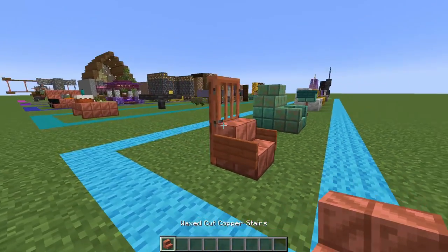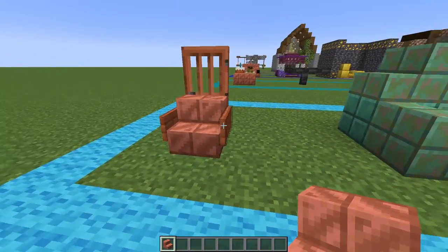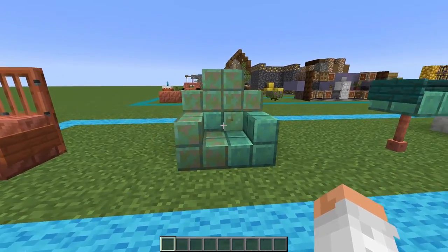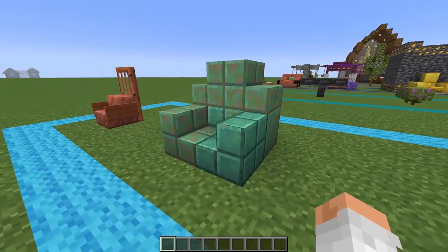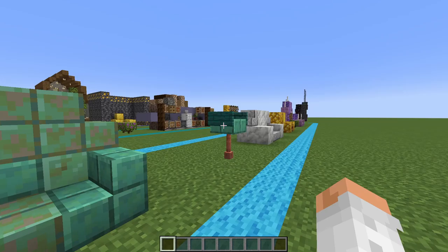The very first design uses waxed cut copper stairs, and I placed some acacia signs with an acacia door at the back to have a very rusty-looking chair. The second one uses a couple of the oxidized copper blocks to make a bit of a wider chair — it's a nice blue shade and would also go well with either warped wood or dark prismarine blocks.